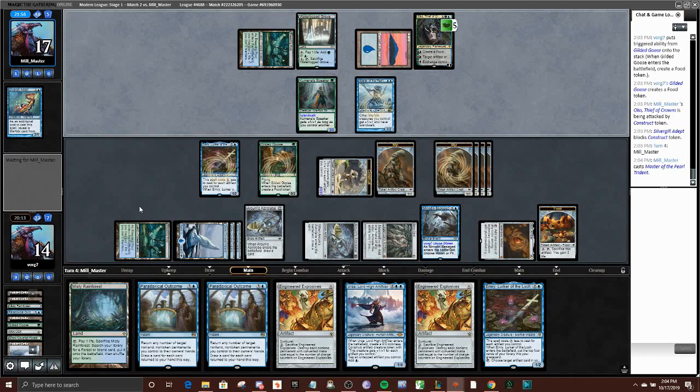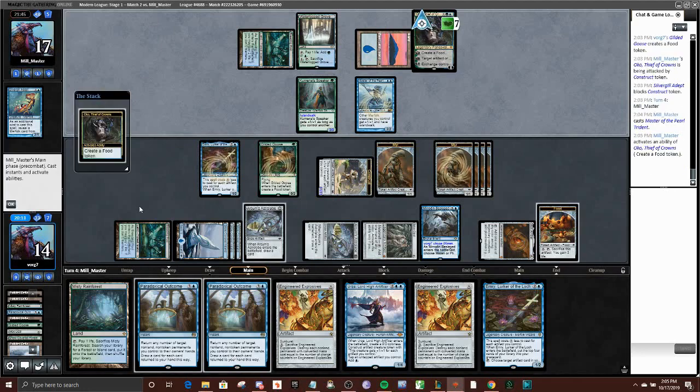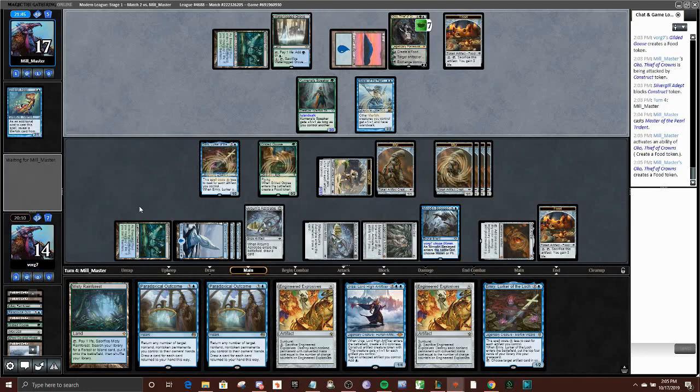Jump block seems expected. Next turn I have enough mana to Urza and then Outcome twice, even in case my opponent has a Force of Negation — most of those decks do main deck right now. Our opponent plays Master of the Pearl Trident, which would be really good if they had a little bit more board. But at this point the damage is pretty irrelevant so we're going to just be able to close out the game next turn. They're really in the tank but I don't see a way out.